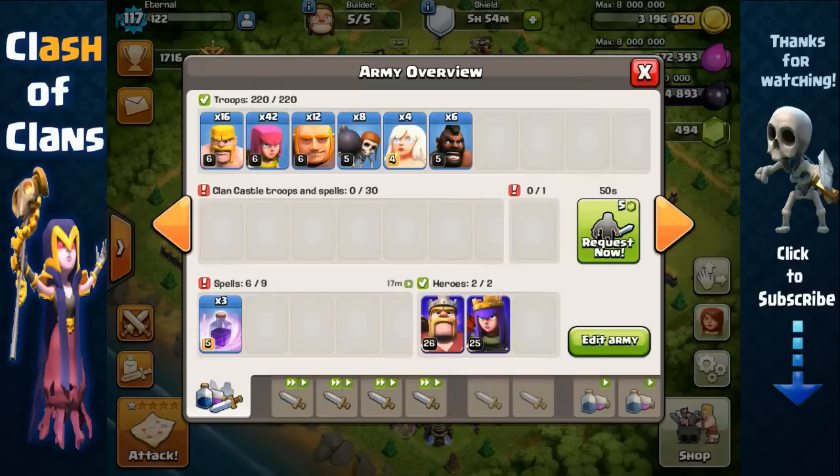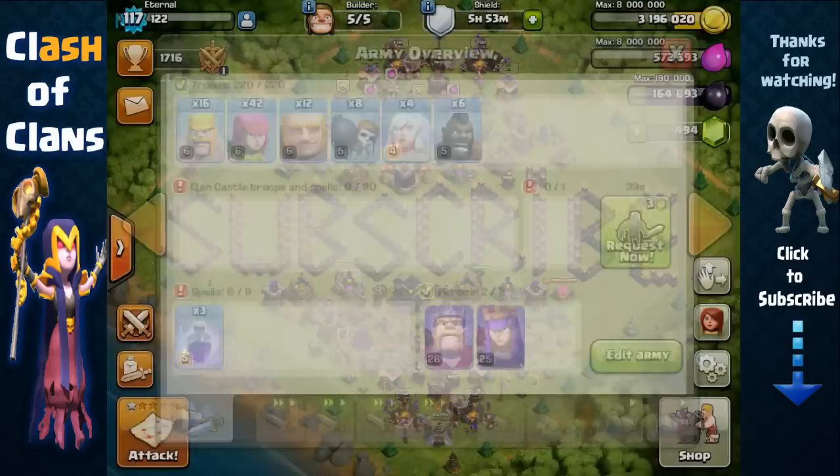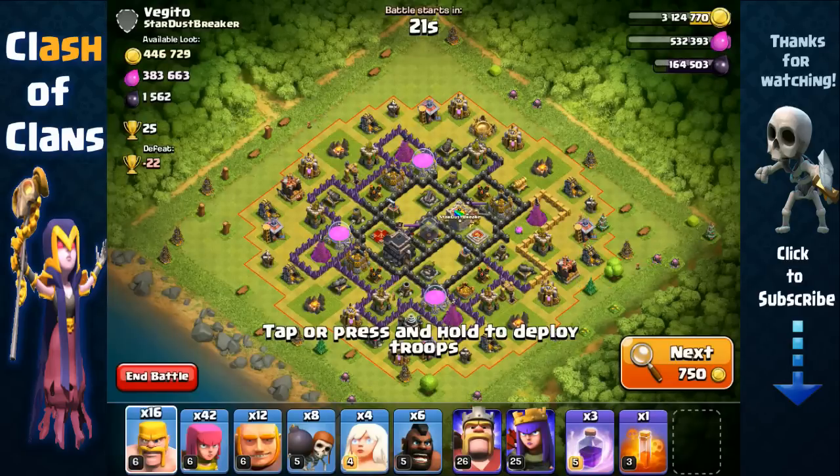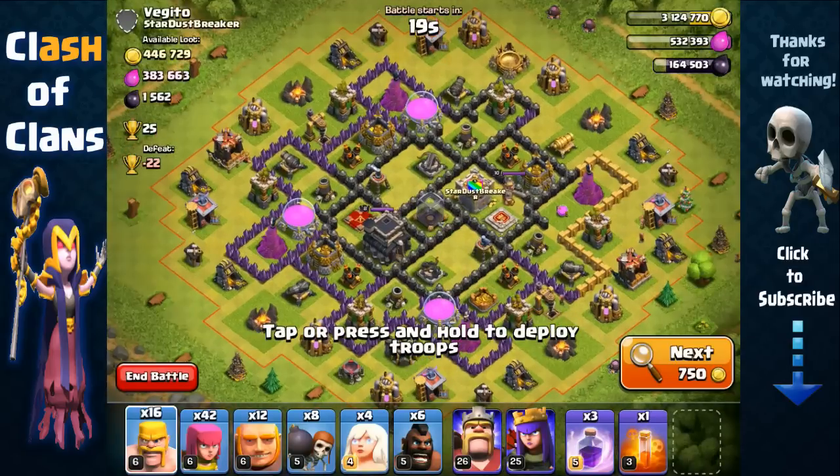Hey guys, it's Ash and today we're gonna do some super queen farming along with some Giants and Hog Riders. We have 12 Giants, six Hog Riders, a bunch of Barbarians and Archers, and eight Wall Breakers. It's just a super fun method of farming dark elixir. This base is loaded — over 800,000 in total.